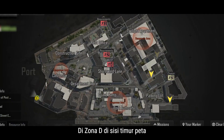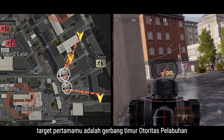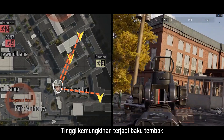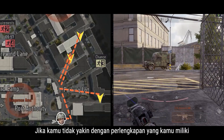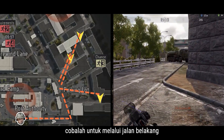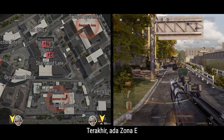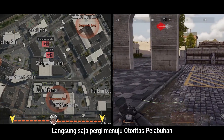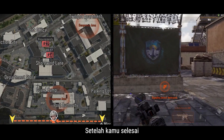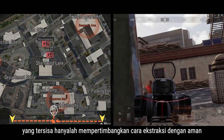In Zone D on the eastern side of the map, your first target should be Port Authority's East Gate. There's a high chance of a firefight breaking out on these streets. If you're not confident in your gear, consider going around via the back streets. Finally, we have Zone E — there aren't many options on this part of Seaside Avenue, so just go straight for Port Authority. Once you're done there, all that's left to consider is how to extract safely.